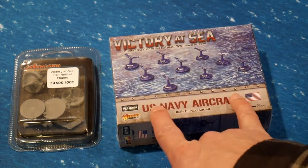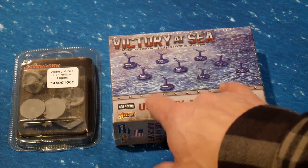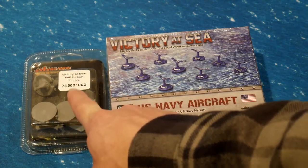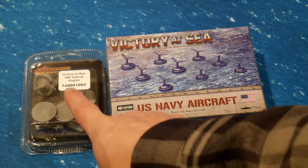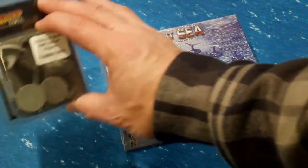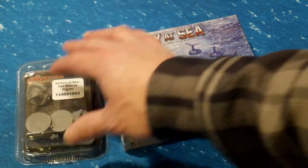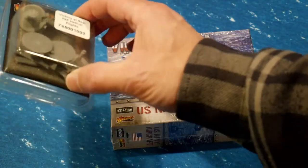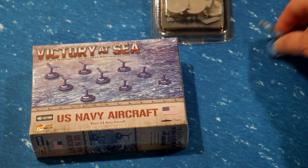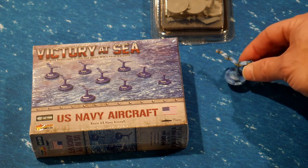These were recently available for pre-order on the Warlord website, which I did. I also got some Imperial Japanese aircraft, which I have already unboxed in another video. I only got one blister pack here for the U.S. aircraft, and I'll explain why. I only got one pack of the F-6F Hellcat flights, and you can see by looking through the blister that there is no ring. These are only fighters, not bombers — single use, so no ring. I also have a Corsair here from the U.S. Navy starter pack; I've got four of those.